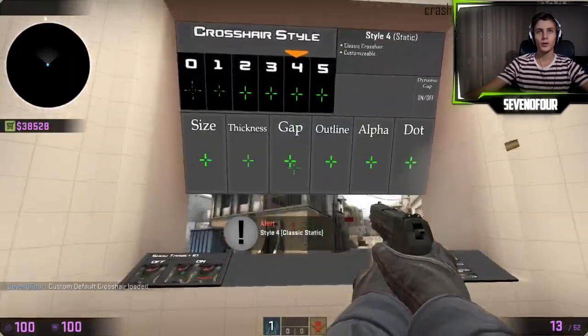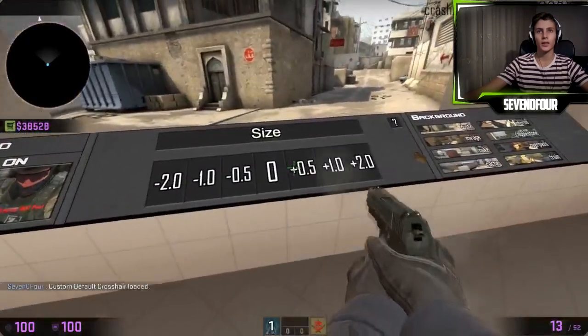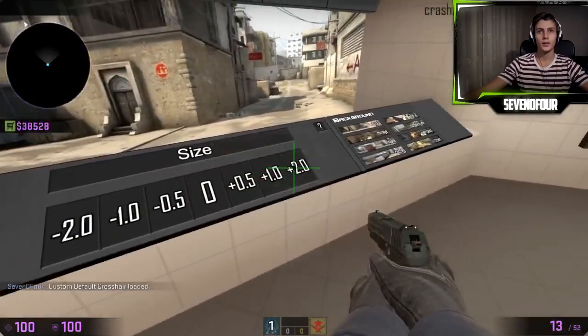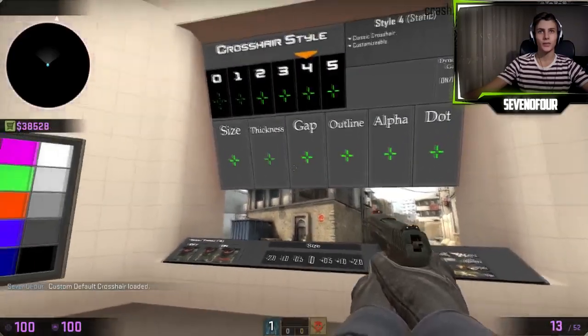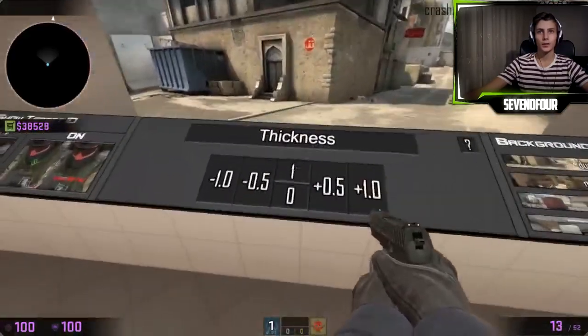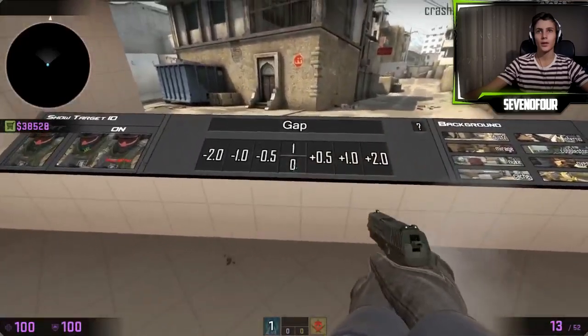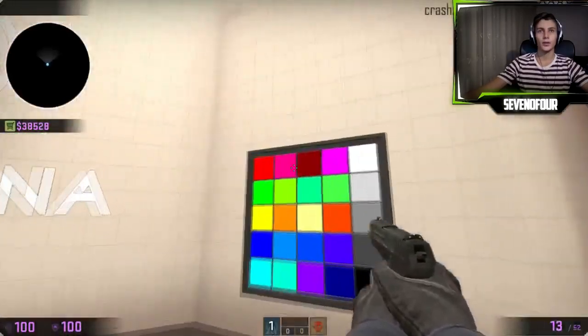With style number four you can modify the size — make it bigger or smaller however you want. You can also modify the thickness, and actually anything on this panel right here.